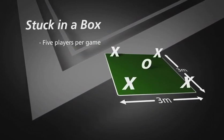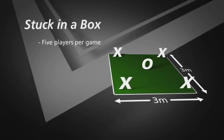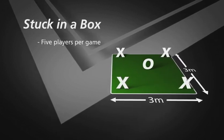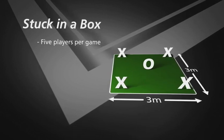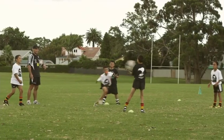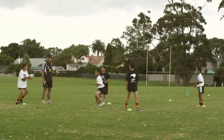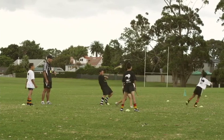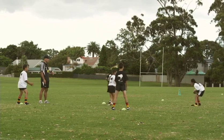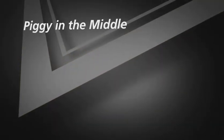This game is called Stuck in a Box and involves five players. To keep all players active, set up several stations. Each station uses a three-by-three meter square with one player on each corner. The fifth player is in the middle — stuck in the box. The four corner players pass the ball between themselves while the middle player tries to intercept or knock down the pass. Give each player a turn and see who gets the most intercepts.